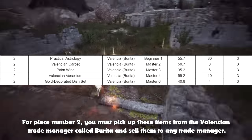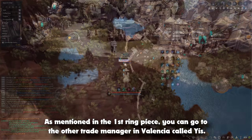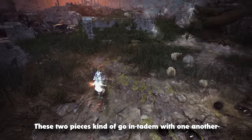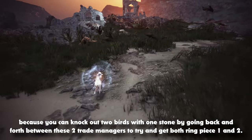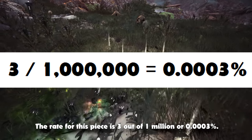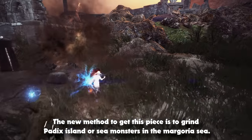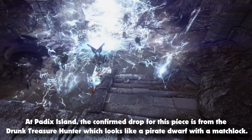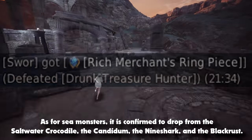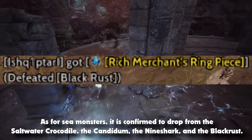For piece number 2, you must pick up these items from the Valencian trade manager called Barita and sell them to any trade manager, such as Yis. These two pieces kind of go in tandem because you can knock out two birds with one stone by going back and forth between these two trade managers to try and get both ring piece 1 and 2. The rate for this piece is 3 out of 1 million, or 0.0003%. The new method is to grind Paddock's Island or Sea Monsters in the Magoria Sea. The confirmed drops are from the Drunk Treasure Hunter at Paddock's Island, as well as the Saltwater Crocodile, the Candidum, the Nineshark, and the Black Rust among Sea Monsters.